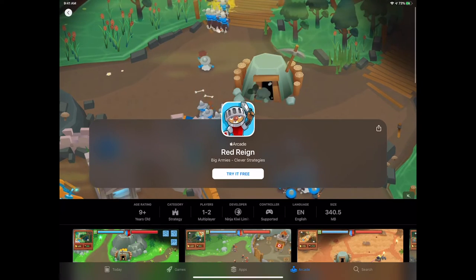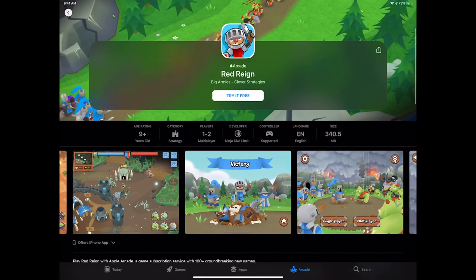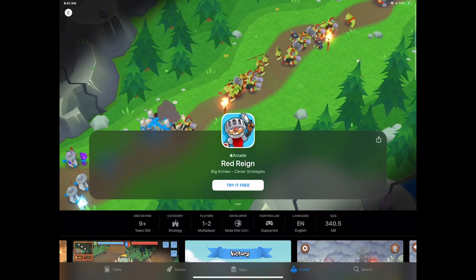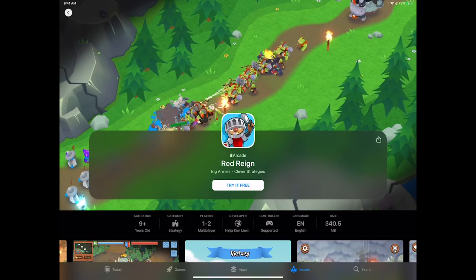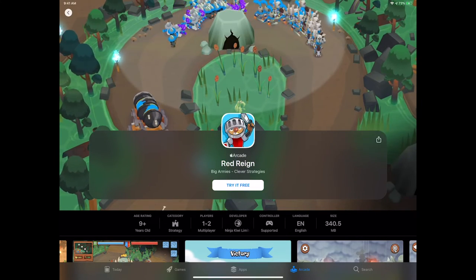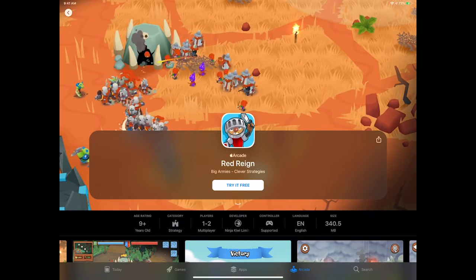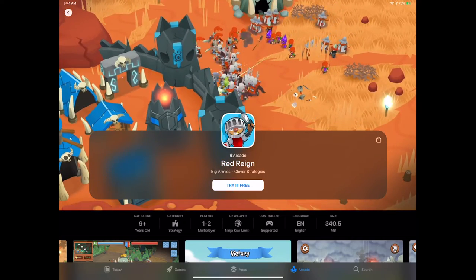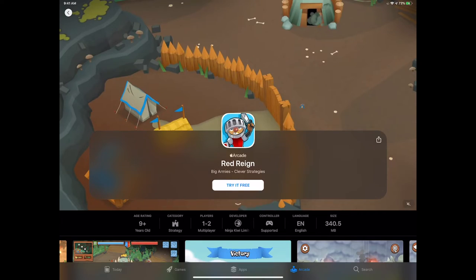Looking more at Red Rain — it seems more like a full-on real-time strategy than pure tower defense, where you're sending waves together. There's multiplayer where you try to outlast your opponent. It's kind of like if you've played Clash Royale — but think of it as more open world, more expansive environments to play that style.